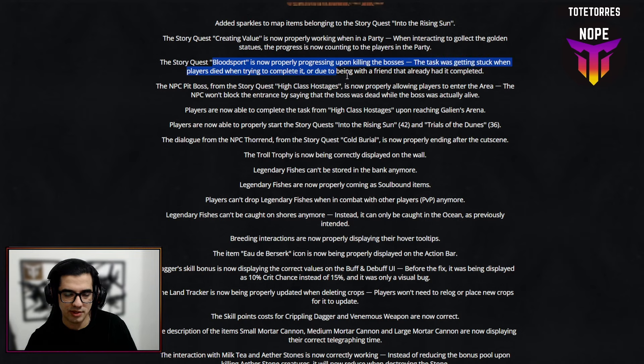They also fixed Bloodsport so it now properly progresses when killing bosses even if you died or were doing it in a party. Additionally, players are now able to complete the task 'High Class Hostage' upon reaching Gillian's Arena, which is also very good.